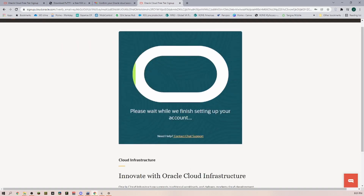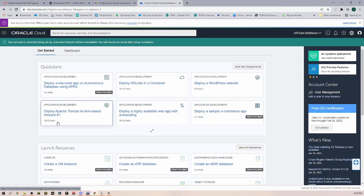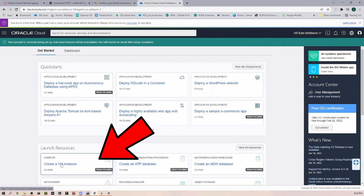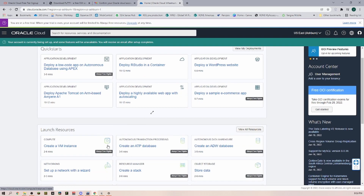Once everything is done, we have to wait until everything is being set up. Now Oracle Cloud is set up for us, and we have to decide what we are going to put on this server and what kind of server we want. For that, the first thing we have to do is create a virtual machine — as you can see, it is marked as 'Always Free Eligible.'